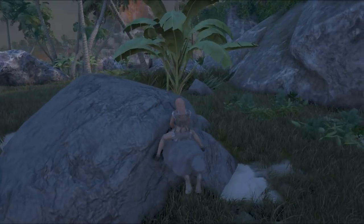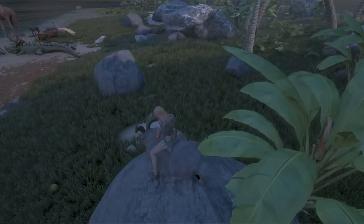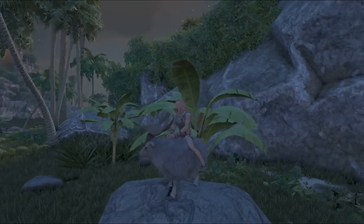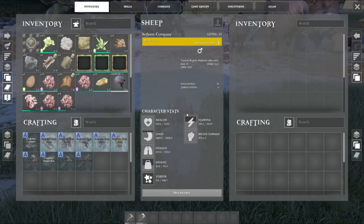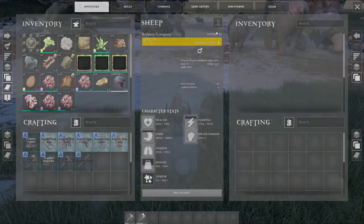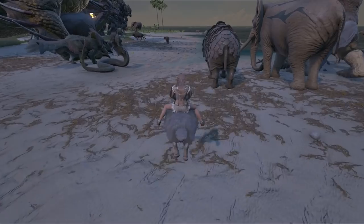This is the sheep — similar to the Ovis with a slight difference. This is the ram, and that's about it. It just does the headbutt. It does seem to climb rocks quite well. These are the stats for the sheep — not a very sturdy creature, but it is a cool looking one. It does look similar to the Arvis.